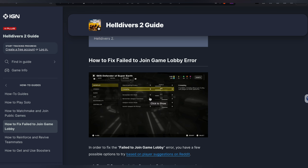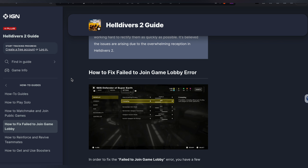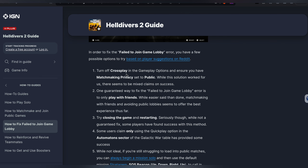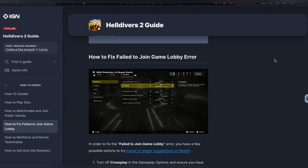You can also check Reddit for more updates. Another option is to disable cross play in the game. Cross play can sometimes cause server connectivity issues, and if there are compatibility problems between different platforms, disabling it may help resolve the server request error. To do this, launch your game, look for the cross play option, disable it, and try connecting to the game server again to see if the issue is solved.